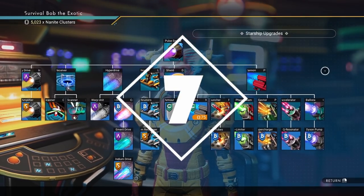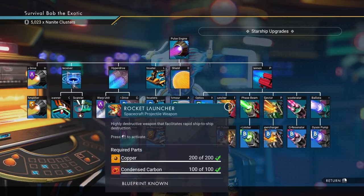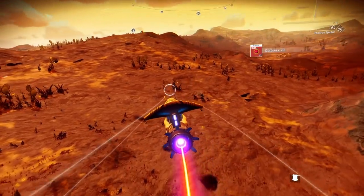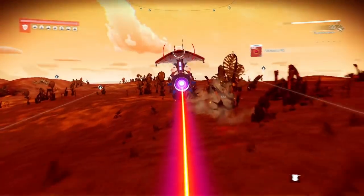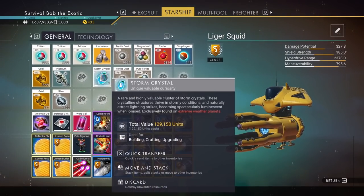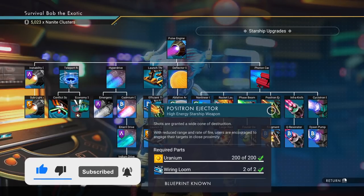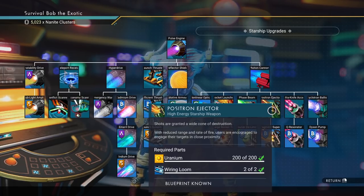Number seven on my list is also in the ship upgrades — the positron ejector. People will have their choice of weapons, but for me the positron ejector is not only a great weapon for fighting, it also allows you to collect items on planet very easily. It will mine ferrite, carbon, dihydrogen, and all the normal materials, but you also have a chance to get glowing crystals. I got limium and a storm crystal from shooting dihydrogen. You can collect so many resources so quickly — it really changes the way I gather materials, especially when building and you need a ton of ferrite dust.